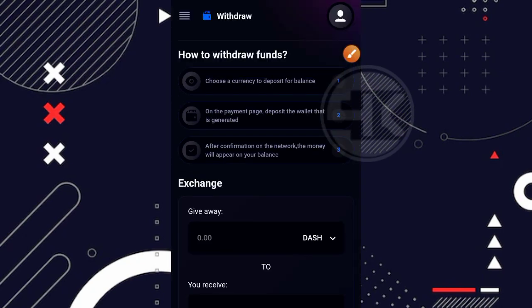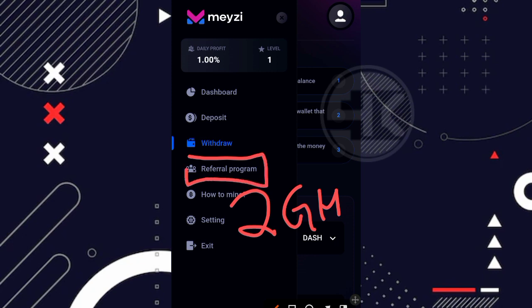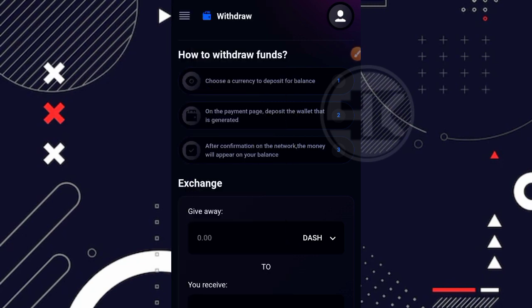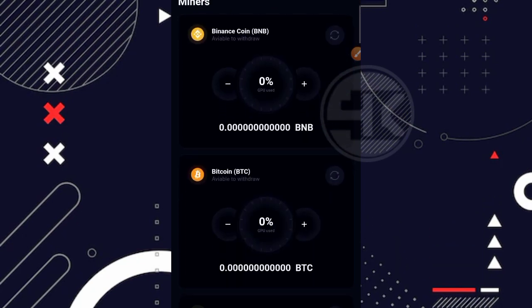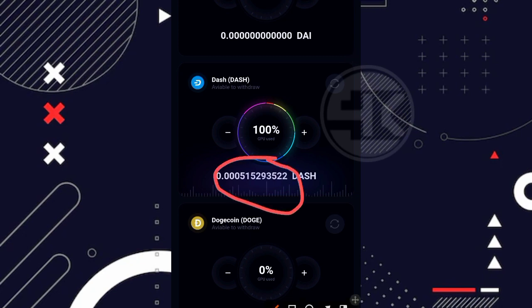Disini saya juga kasih tau gimana cara menambahkan GHS secara gratisan tanpa harus melakukan deposit. Cara yang pertama adalah dengan mengundang teman. Ketika kita mengundang satu teman, kita mendapatkan 2 GHS secara gratis. Untuk mendapatkan link referral kalian, masuk ke bagian referral program, salin link kalian dan bagikan ke sosial media kalian. Cara yang kedua adalah dengan cara Reinvest. Caranya masuk ke bagian dashboard, scroll ke bagian bawah.